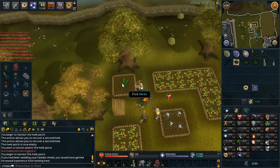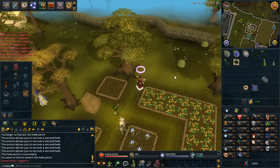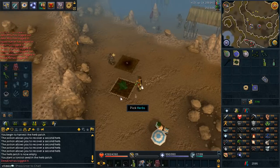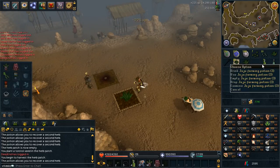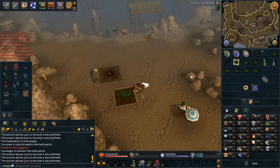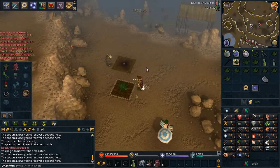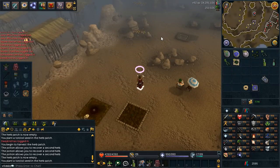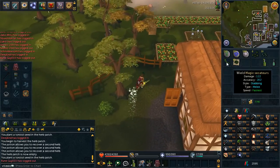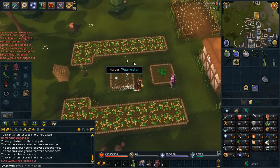Remember the Falador Shield for a little bit of extra experience at the Falador patch. The good thing about having the Completioner's Cape is that I can teleport straight to the Trollheim spot. If you don't have that teleport, I recommend doing the Trollheim run first and then using your Juju Farming Potion and Master Greenfingers aura there first, since it's the longest distance to run from the teleport to the actual patch. I've also got a teleport that takes me very close to Catherby, which is nice.